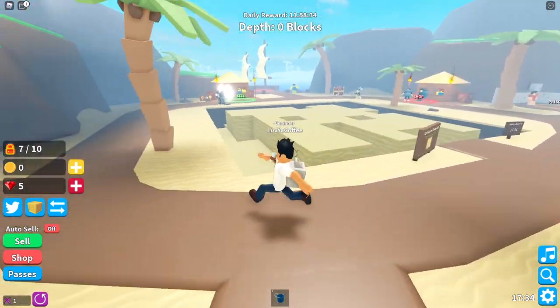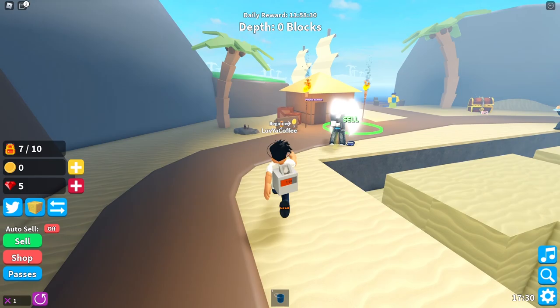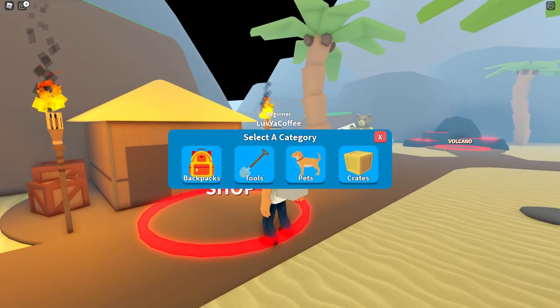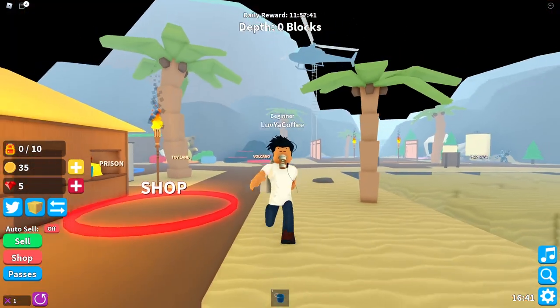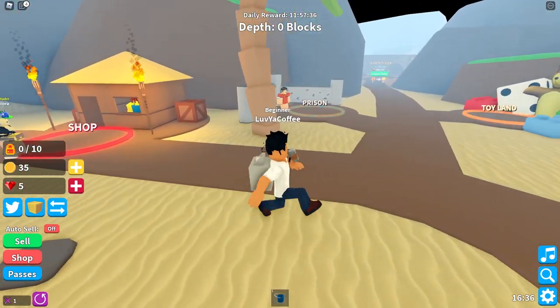Oh no, this is a good old waste-your-time simulator. There's a shop — we got backpacks, the normal ones, and then the tools, that makes sense. What do pets do? They give strength and they cost a lot. What are crates for? Probably cosmetics, right?